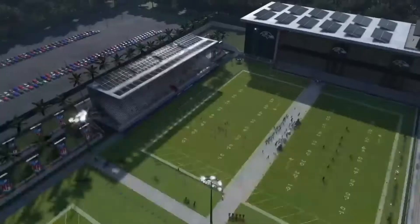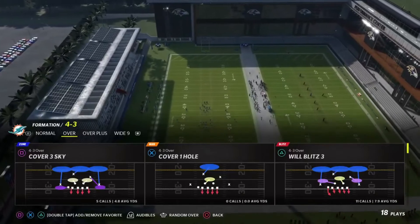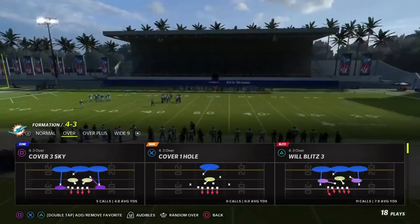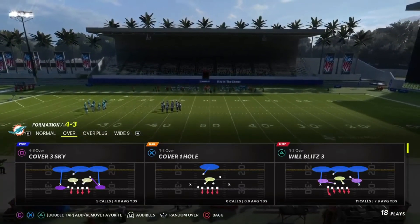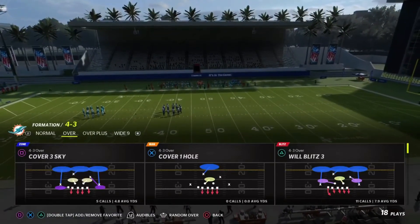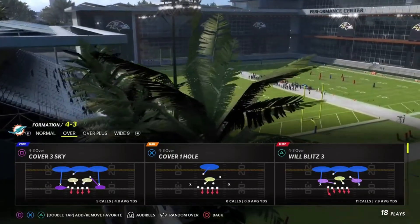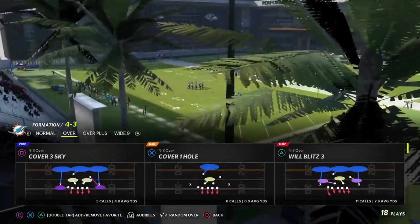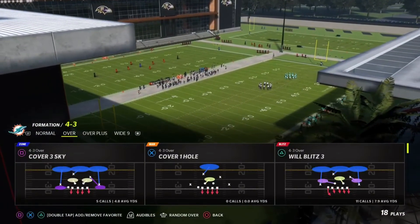This is a non-traditional way to disguise coverage - not the meta way, not the way everybody usually does it. These methods work in all different types of settings and can really confuse somebody. Check out my other video from last week about how to stop crossing routes. This one is an overall tip video and it's very easy to set up - just think about how you want to set somebody up, go into a game, do a couple things, and go from there. Hope you enjoyed it. Happy Friday!